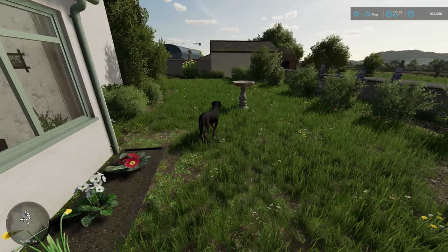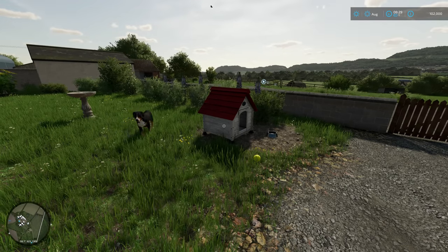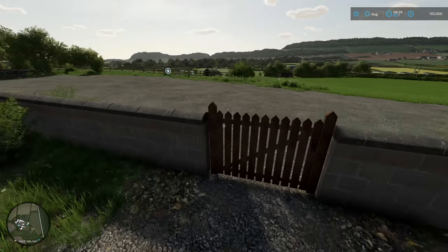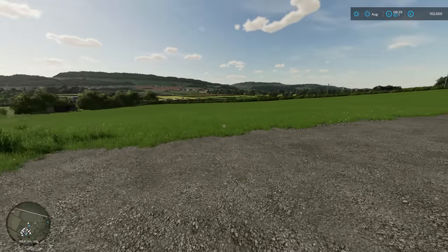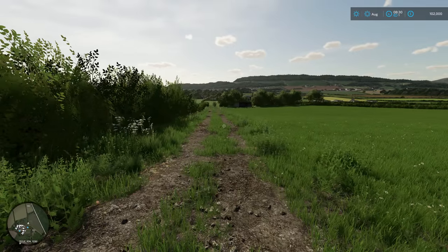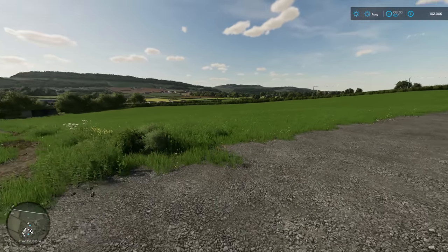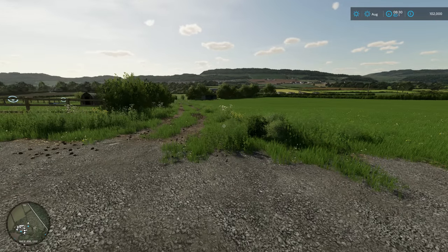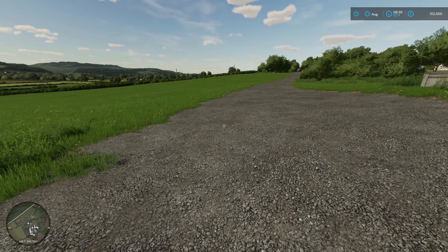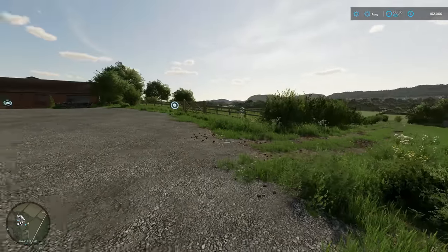We have got a farm dog now - this is new, definitely added in by Oxy prior to it being sent to Giants. It kind of roams around as well, which is really good. There is now a track down here, which is excellent - you've all seen me in the Farmland series cutting across that field, and George is going to be happy now that we've got a track. That's a cracking idea by Oxy.